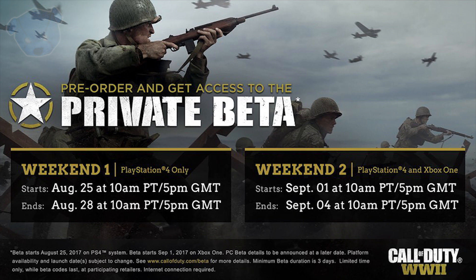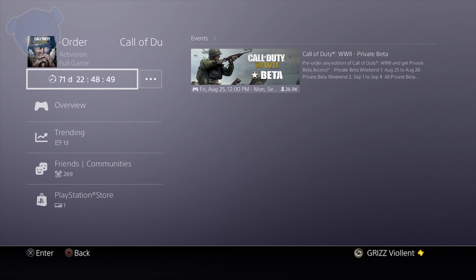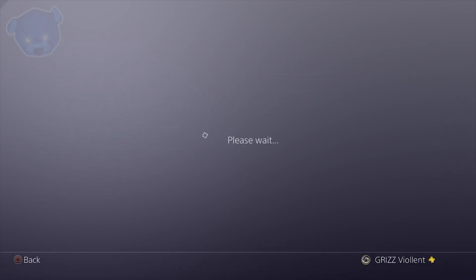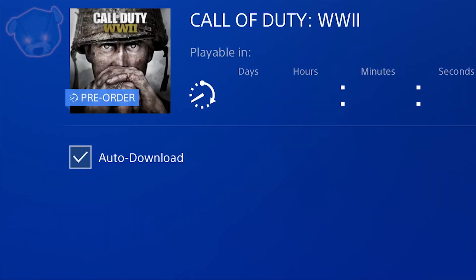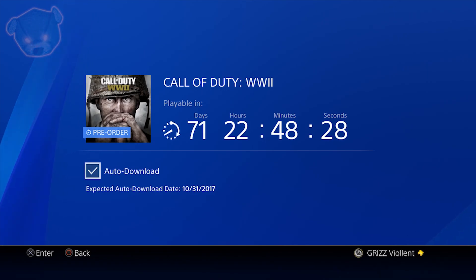Weekend 2 with Xbox One will be September 1st through September 4th. PC dates are still pending and will be announced at a later date. What I find really interesting is when you look at how much time is left before it's actually playable — the full game has an auto-download date of October 31st, on Halloween. Everyone will be able to download the full Call of Duty World War 2 a few days before the actual November launch.